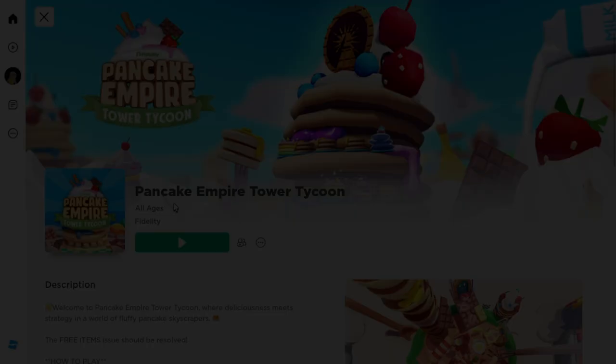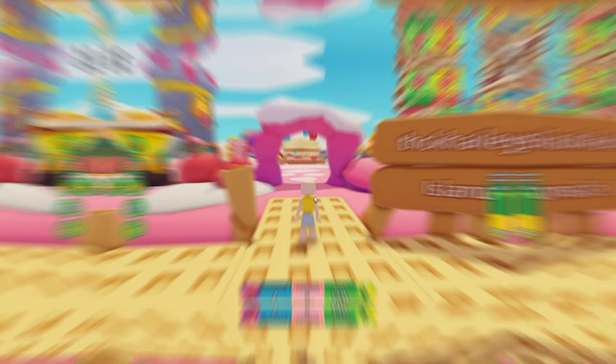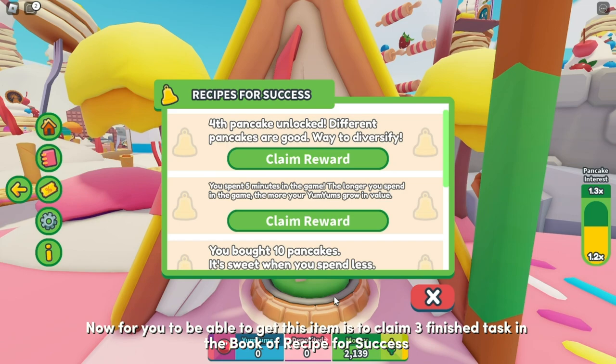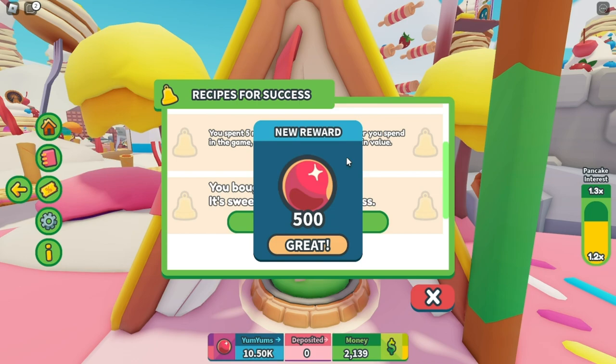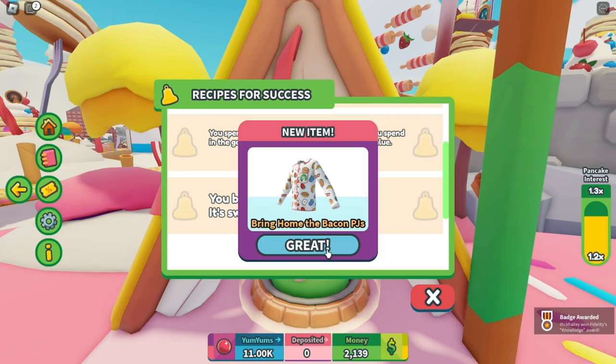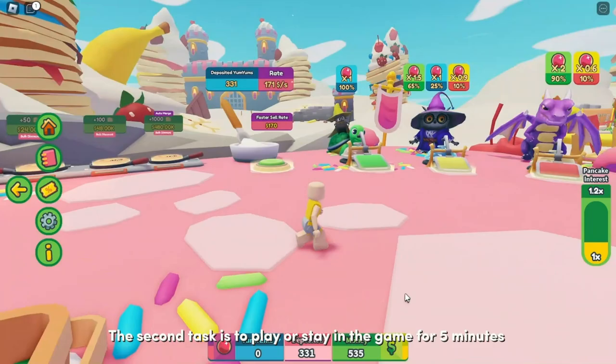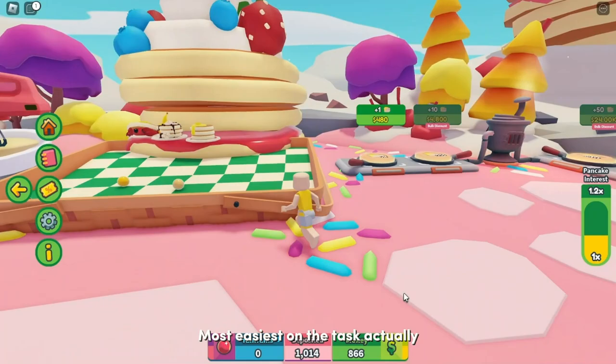Join Pancake Empire Tower Tycoon, created by Fidelity. To get this item, claim three finished tasks in the Book of Recipe for Success — claiming your third task will give you the item with the badge. The three tasks I did: first, buy 10 pancakes; second, play or stay in the game for five minutes — the easiest task; and third, unlock the fourth tier of pancakes in the recipe book. From that, I was able to get three tasks done.